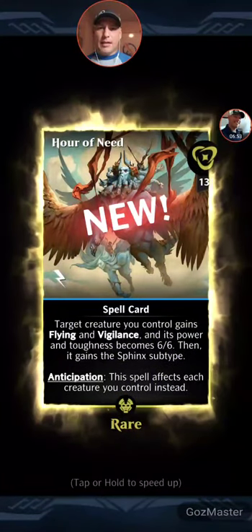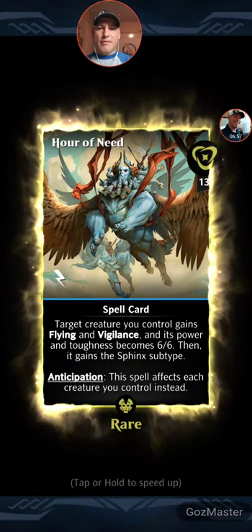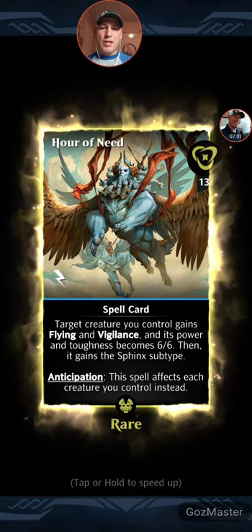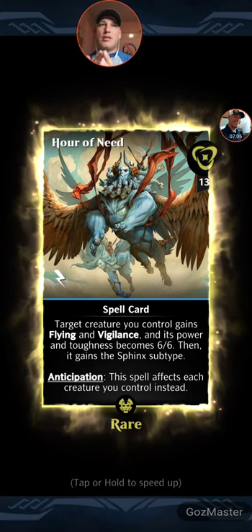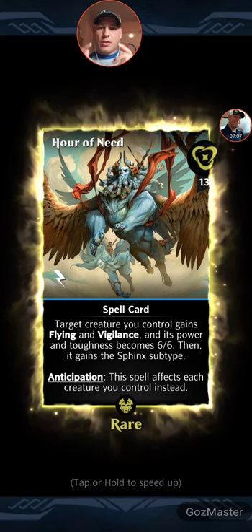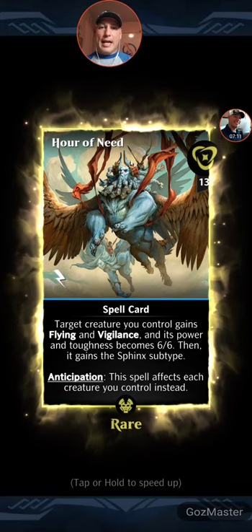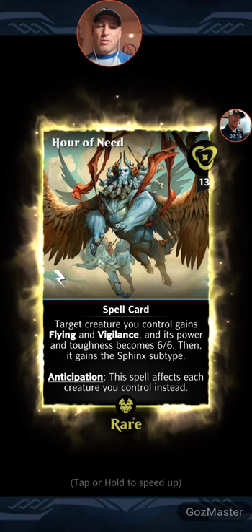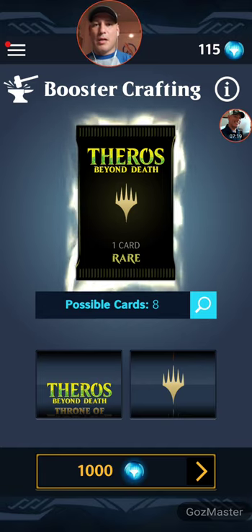Blue card — Hour of Need. Target creature you control gains flying and vigilance, and its power and toughness becomes 6-6, then it gains the Sphinx subtype. The anticipation spell affects each creature you control instead. You run some small creatures with cool powers, give flying and vigilance to your creatures on the board, and you can do this at instant speed on your opponent's turn.